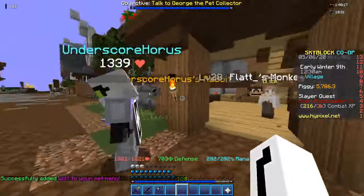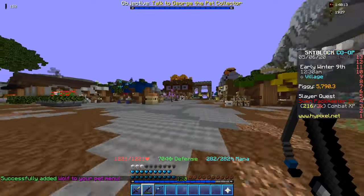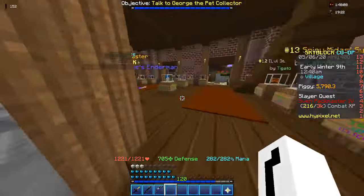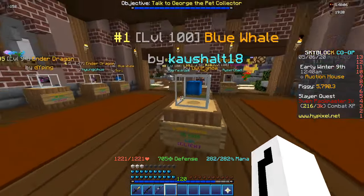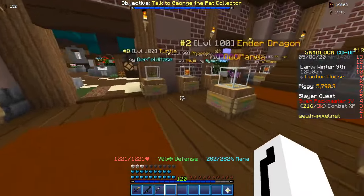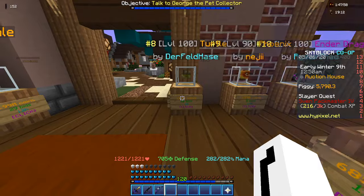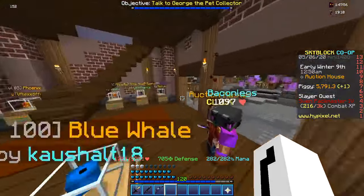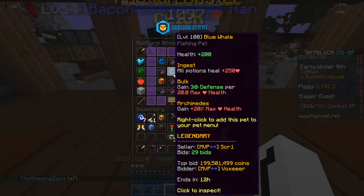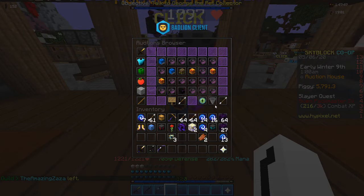So yeah, that's pretty much it for the pets, other than they added the jellyfish pet, the endermite pet, and I think there's a new skeleton pet. Why is this legendary blue whale selling for so much? I bet someone just upgraded their turtle from epic to legendary. Let's see if we can actually see any new pets. Why are these selling for so much? I don't understand.